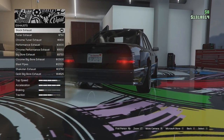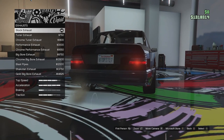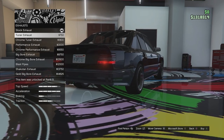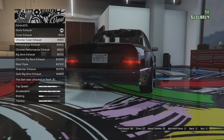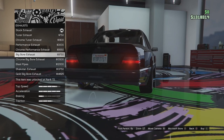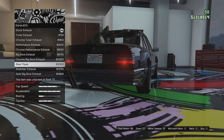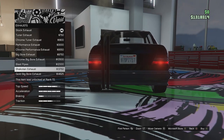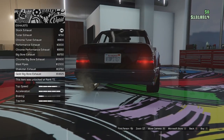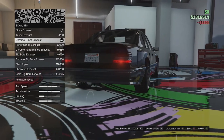Exhaust options next. We have the sort of generic exhaust on the left side there, similar to the real life vehicle. We can go for the tuner exhaust, a chrome version of that, a performance exhaust, chrome version, big bore exhaust, chrome version, blast pipes, victory pipes, the Chacotan exhaust — which I wasn't expecting on this car — and the gold big bore and gold exhaust. I think we're just going to go for the chrome tuner exhaust. That looks pretty good to me.